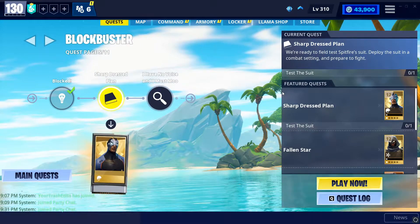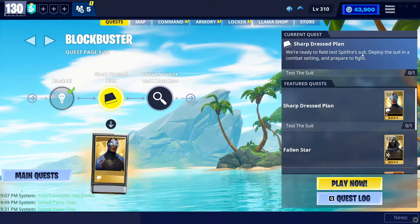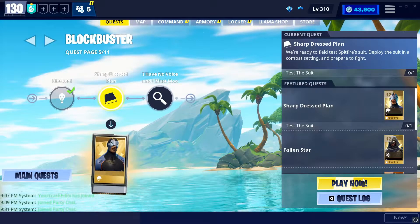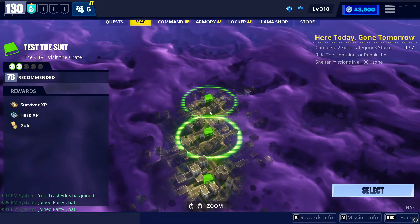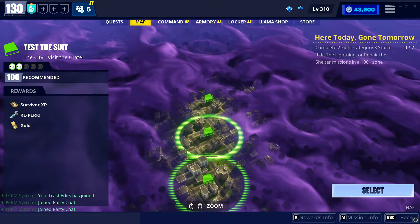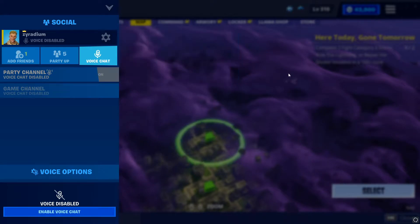Hello everyone, welcome back. We are going to continue with Blockbuster — the quest is called Sharp Dress Plan. We're ready to field test Spitfire's suit, deploy the suit in a combat setting, and prepare to fight. It looks like we're going on a certain mission for this quest to be completed. It gave us three different types of levels: 76, 88, and 100. Since we want to make this really easy, let's just do the level 76 one.